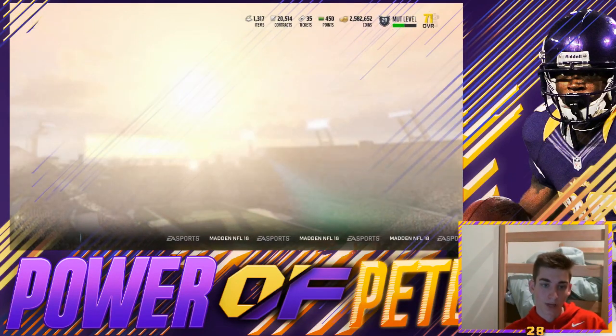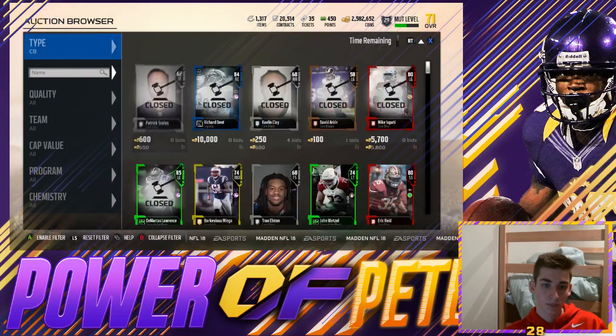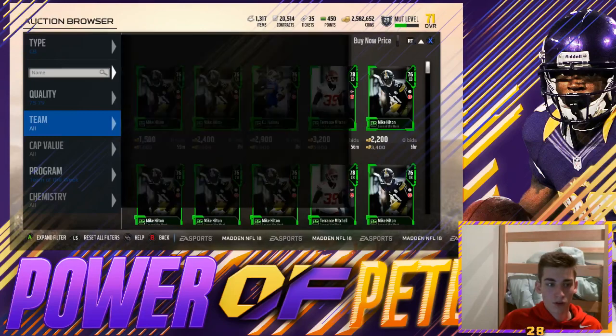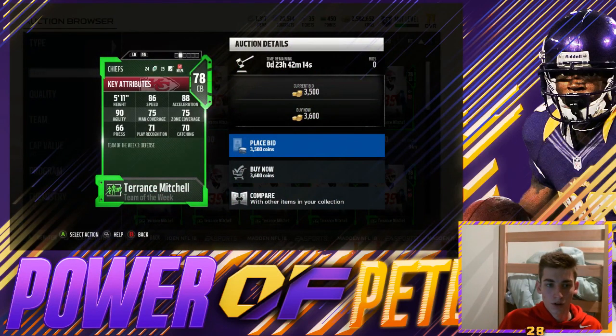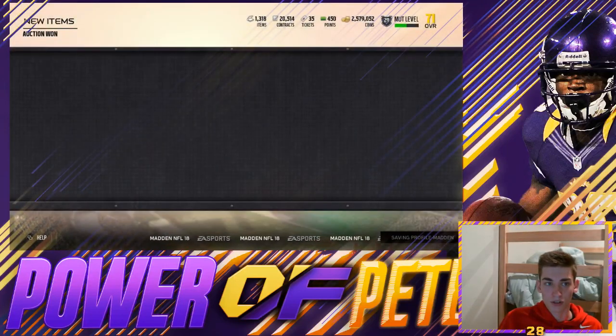We'll think about more when we get to our skip tier. Let's go ahead and look for some gold cornerbacks. Sticking with the theme of color on our defense, we're going to go with Team of the Week for our first upgrade — Terrence Mitchell, who actually looks pretty good. 86 speed, 75 man, 75 zone, which is a significant upgrade over what we have right now. We're going to go ahead and buy him for 3,600 coins.